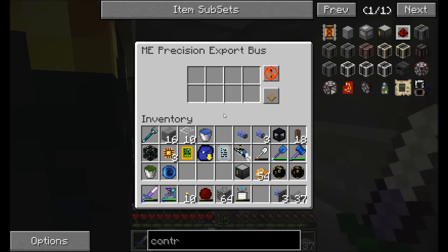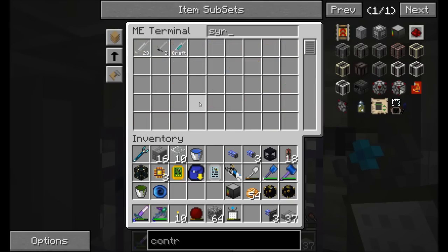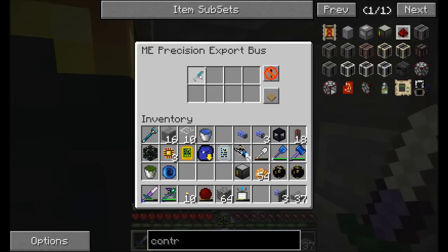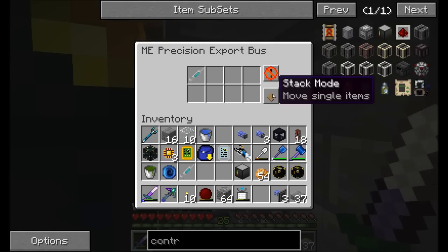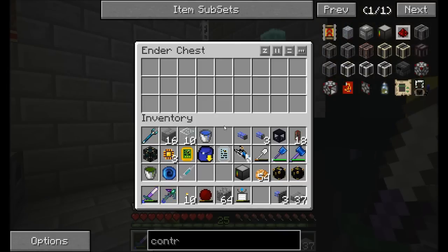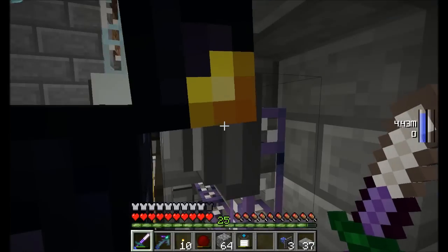What are we exporting? I want a syringe. Note that I taught our AE system how to make the slime embiggening syringe — it knows how to make those. Export that, please. Why isn't it filling up? Don't forget to set this to single items slash craft. Note that now it should start crafting. So it's crafting the slime embiggening syringes for us, and it's going to fill this chest up with as many as it can possibly fill it with.